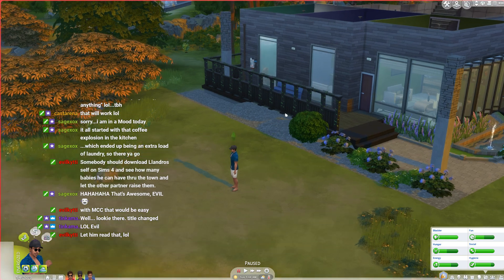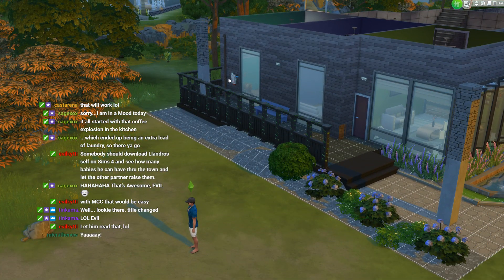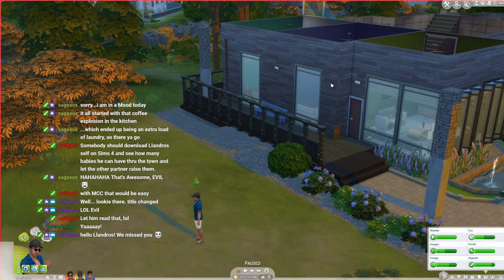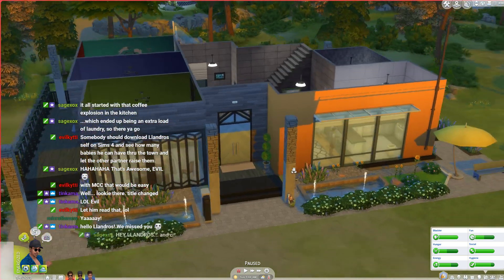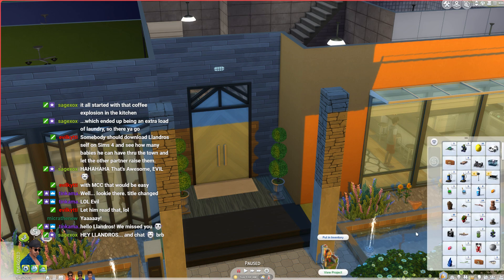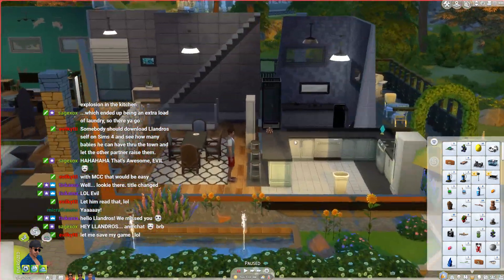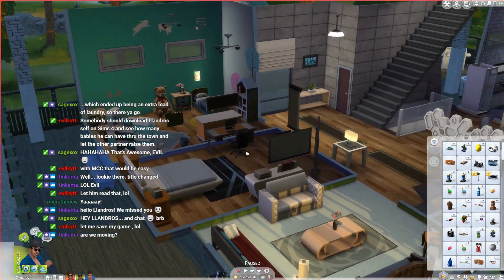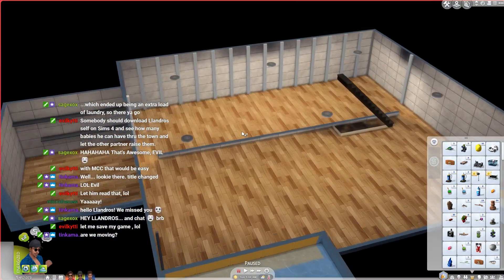Hey guys, welcome back to the Ultimate Sim, I'm Landros. If you look at the house before we get started with this episode, you'll notice something a little different. I've packed a lot of stuff away. If you go down into the basement you can really notice it's different — everything's been packed up.